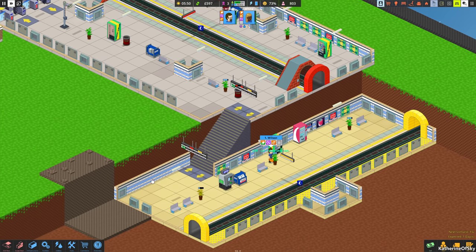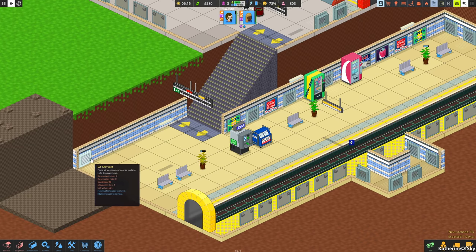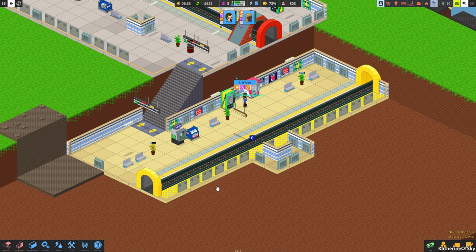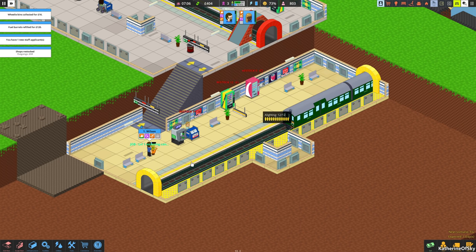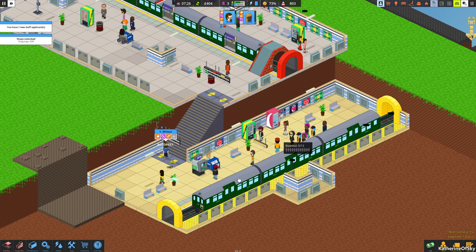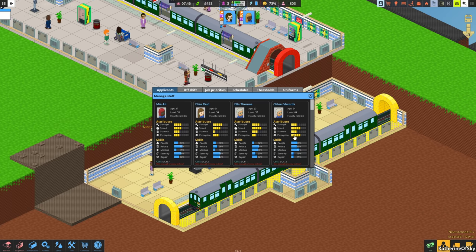Down here I'd like to put the toilets. Hey Wilson, can you water this plant please? We have new staff — let's see who we're hoping for today. We've got security and repair people, refuse and medical. Chloe Edwards sounds amazing. We still haven't gotten anyone with really low perception, but trust me, you don't want someone with low perception.